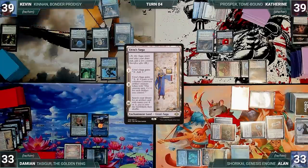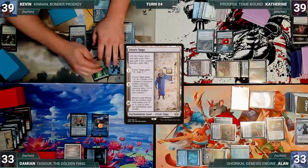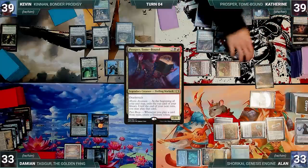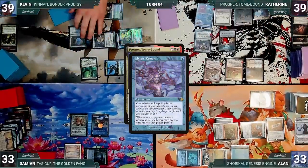Kevin draws and stares at the Cursed Totem with contempt. He moves to combat, attacking Alan with Kenrith. Alan blocks with a pilot and Kevin ships the turn. Katherine draws and plays an Emergent Zone from exile. Prosper triggers, and in response Kevin activates Mirage Mirror, having it become a copy of Mystic Remora until end of turn. Then Katherine creates a treasure. She moves to combat and attacks Damien with Magda and Ragavan. Magda triggers creating a treasure. Damien takes it, Ragavan triggers, Katherine creates another treasure, and Damien exiles Wooded Foothills.